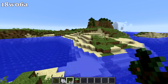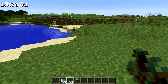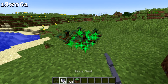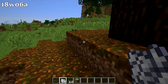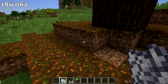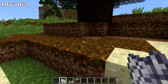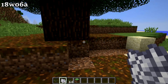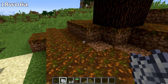Moving on to snapshot 18W06A: there is a very exciting new renewable material - podzol. Whenever you grow a giant spruce tree, it generates podzol underneath it in a fairly sizable area, converting nearby dirt and grass to podzol. It's conceivable you could make some type of podzol farm. So podzol is now renewable.